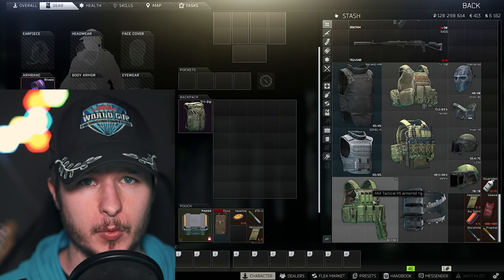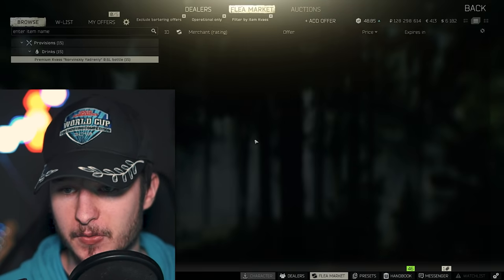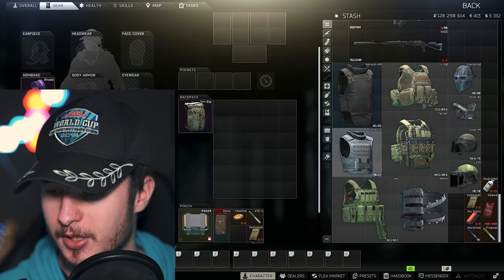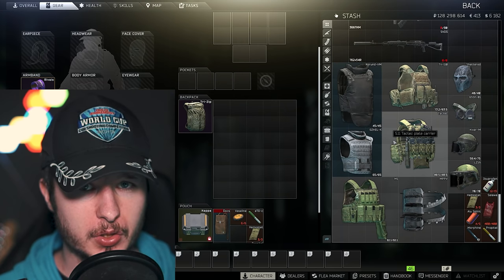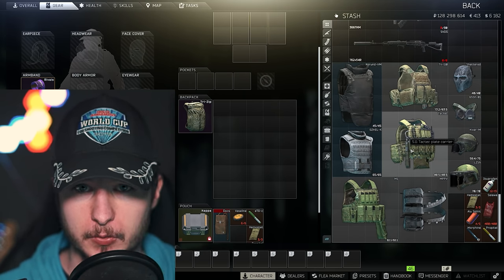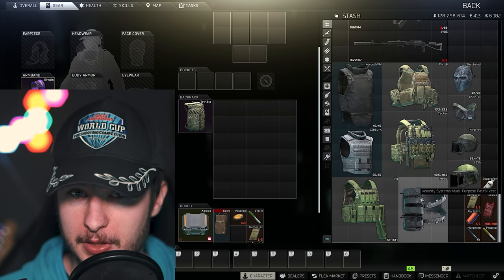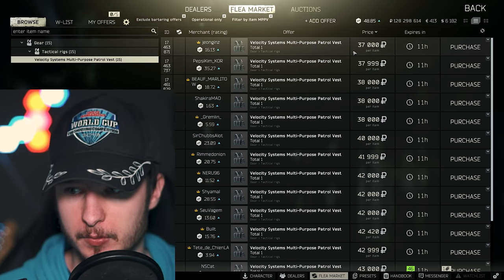The M1 rig barter from Ragman level 3 is still worth doing — Aquamarine is common, cheap, and you only need 4. Or you can just buy the M1 rig on the flea market, where it's still pretty cheap. You should also consider the barter to get the Tactec from Ragman level 3; it's one of the best rigs in Escape from Tarkov right now — a level 5 armored rig with decent storage space. There's also a barter from Ragman level 3 using Condensed Milk to get the MPPV rig, which is quite nice and can also be bought from the flea.